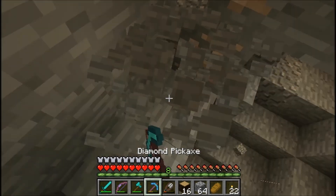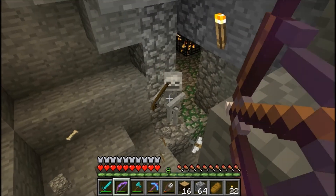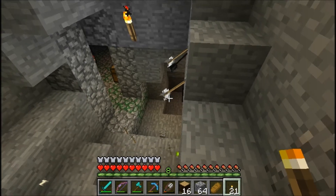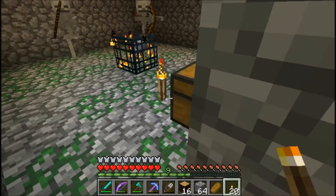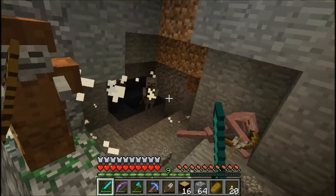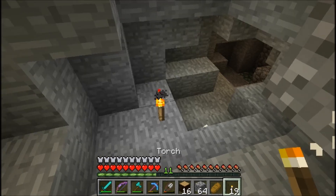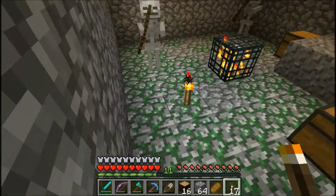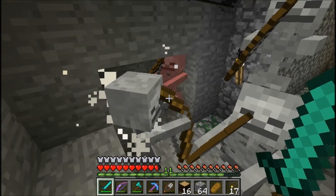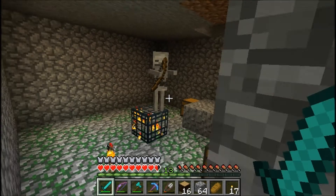I hit bows, so — alright, skeleton, I hope you like my Power Five bow. Stupid skeletons. Oh, I think that was an arrow that was lodged — nope, there was an extra skeleton down there. Alright, I love that bow. That is another bow I will not part with. This is not going to be easy to come down here and conquer. Oh my god, there's another dungeon — two skeleton dungeons side by side!